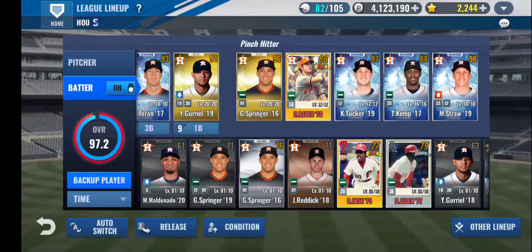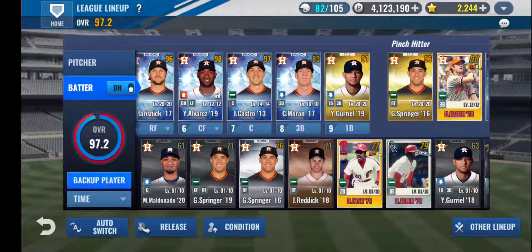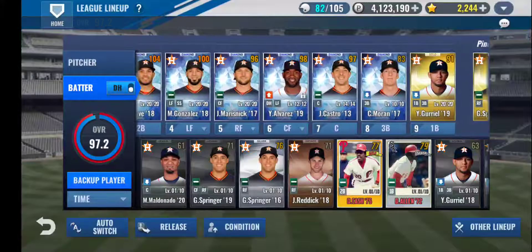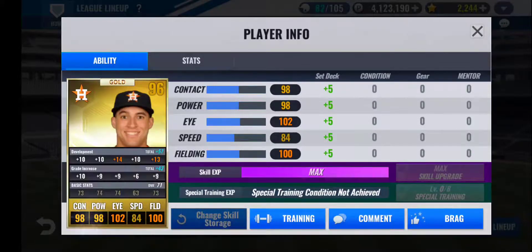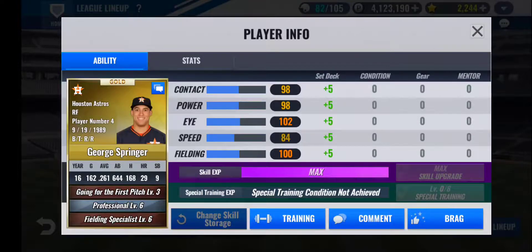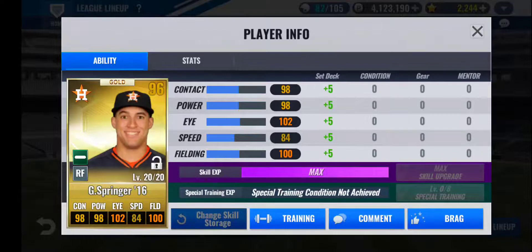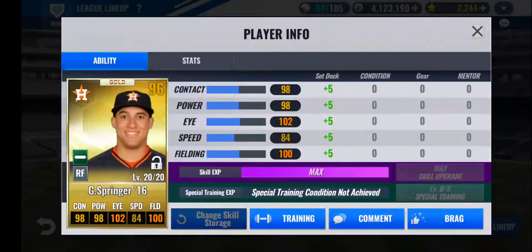Moving on to my bench, I have George Springer 2016. This card I had in the lineup for quite a while — I ended up replacing him with Alvarez, but he worked pretty well for me for a while. Very scattered train, only a gold card, so not much I can really do with him. I was able to get him to 20 out of 20. Skills are Going for First Pitch, Professional, and Fielding Specialist. With the Professional skill, his power, contact, and eye were all over 110 — that was nice. For now I plan on keeping him on the bench until I can replace him with a diamond to increase my set deck.